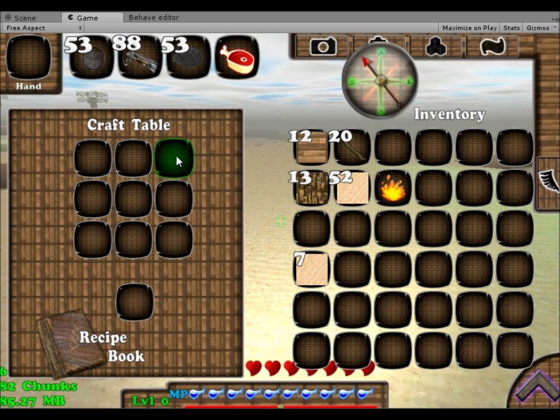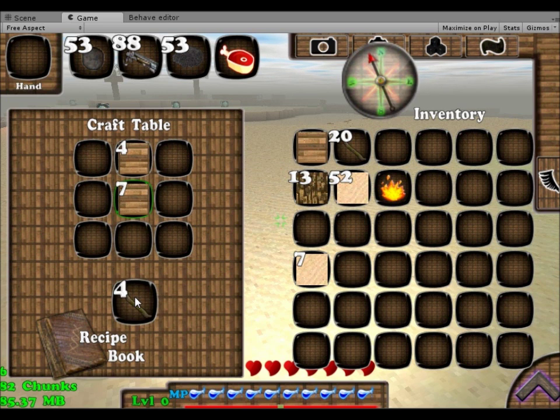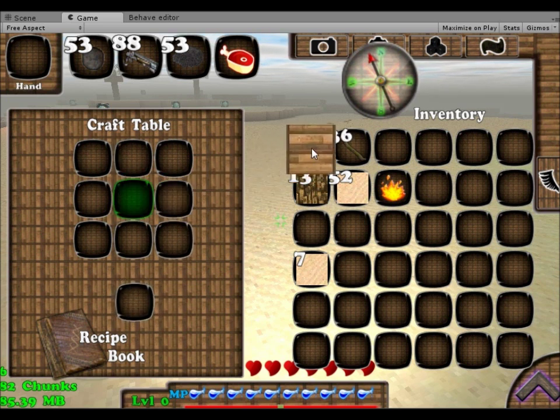So first select where you want to place the wood, put some wood here, then select the other slot and put some more wood there. Just take the sticks, put this back, and that's how you can make sticks.